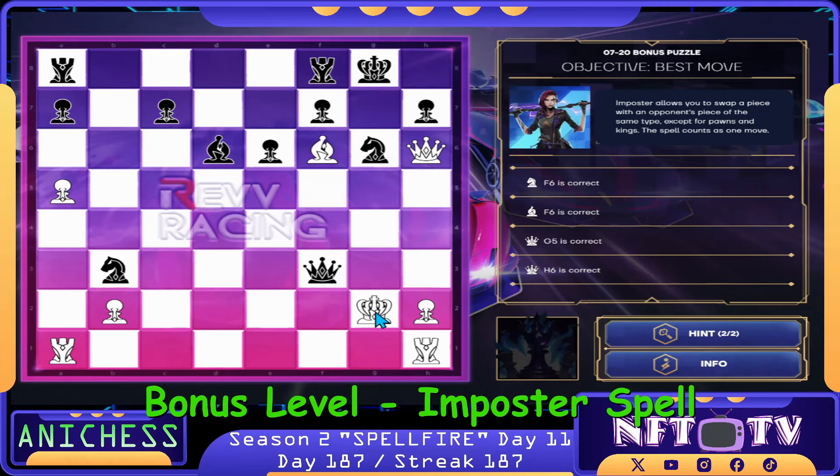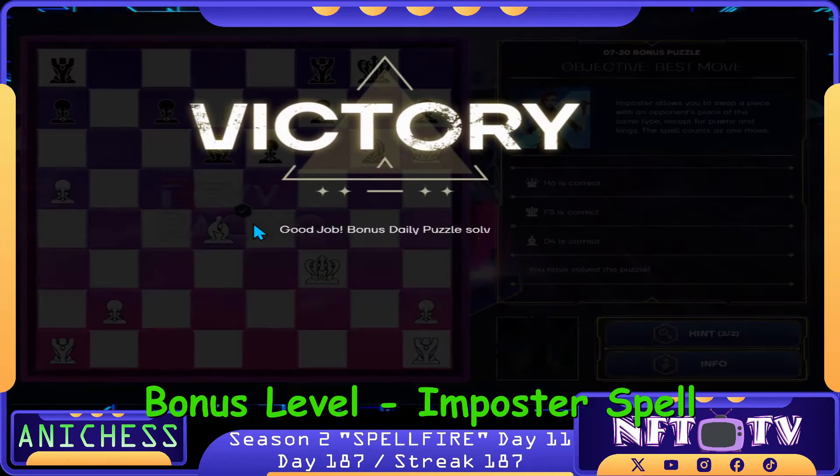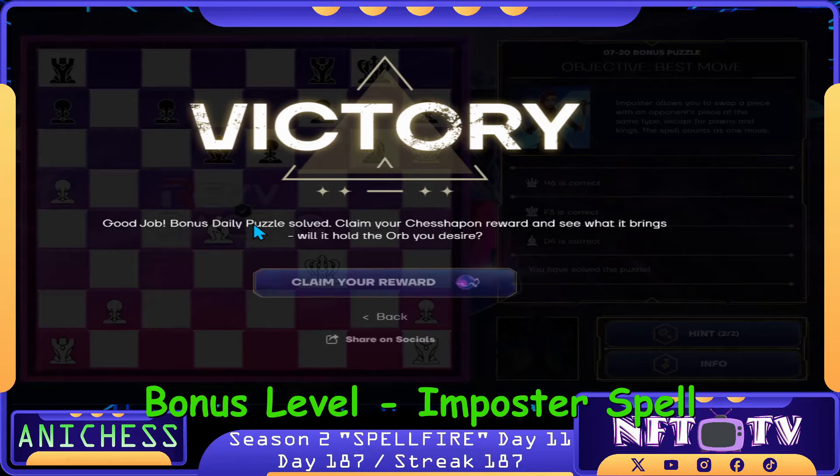Sacrificing it. We'll just capture the Queen — King captures Queen in F3. That's the next move. That's correct. And then we'll check it of course. We will just capture it, guys — Bishop captures Knight in D4. We will just capture and it will lead to checkmate.